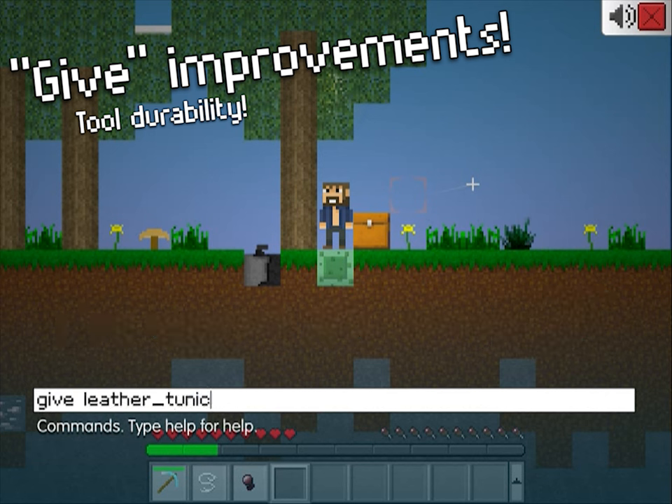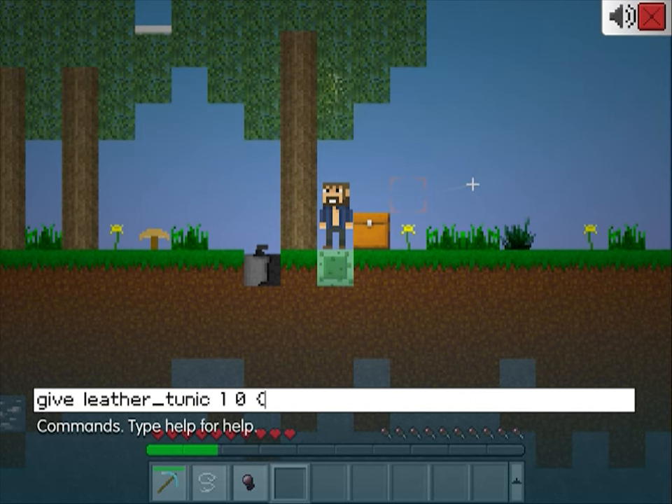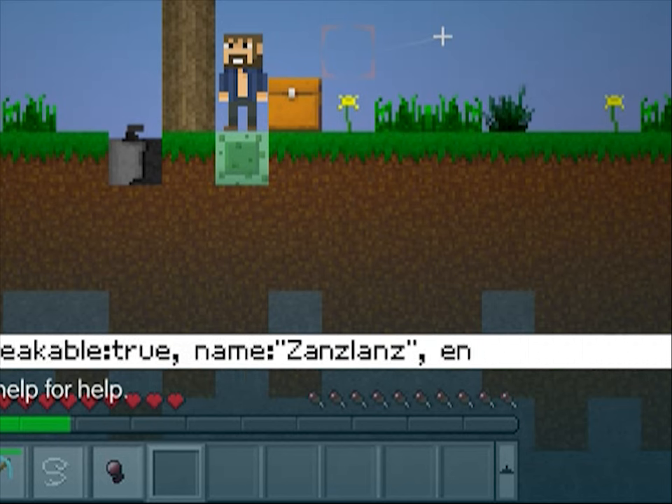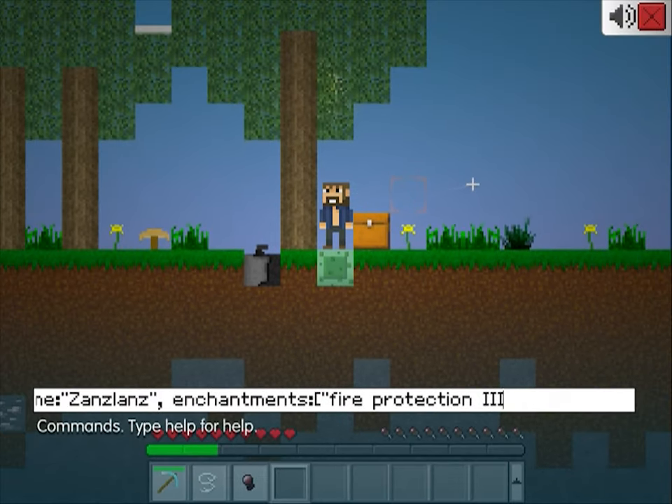What's even cooler is that you can now apply data tags to items. For example, you can spawn a leather tunic that's light blue, unbreakable, named Zanslands, and has Fire Protection 3. You can go pretty crazy with this.